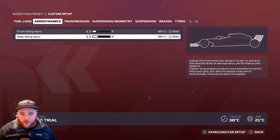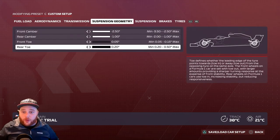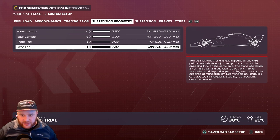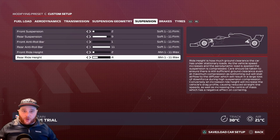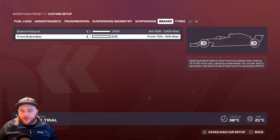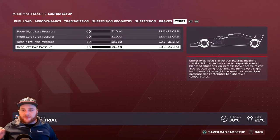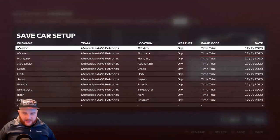Britain setup: Aerodynamics — front wing 3, rear wing 4. Transmission — 50% and 60%. Suspension geometry — 2.50, 1.0, 0.05, 0.20. Suspension: 2, 9, 1, 11, 2, 4. Brake pressure 100%, front brake bias 50%. Tire pressures: front 21 PSI each, rear 19.5 each. Save it as 'Britain'.